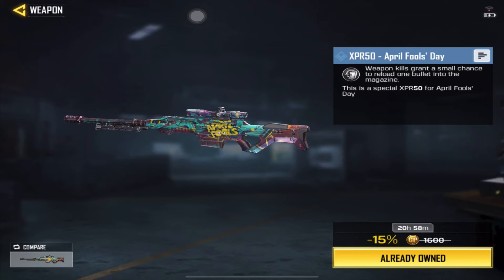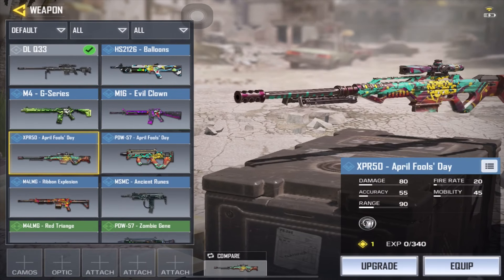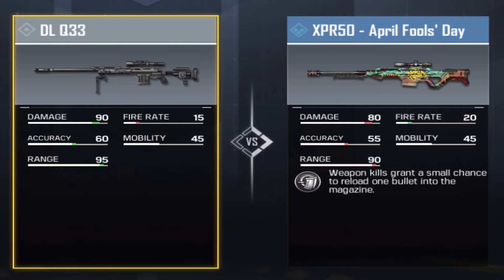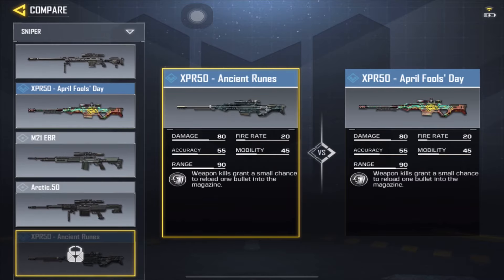That's pretty decent. I'm gonna go ahead and compare it with the DLQ 33, which is a bolt-action sniper. As you can see, the damage is a little bit on the lower side — it's 90. Compared with the Arctic 50, it's still not really the best out of all of them.